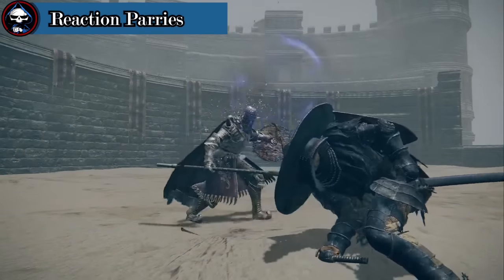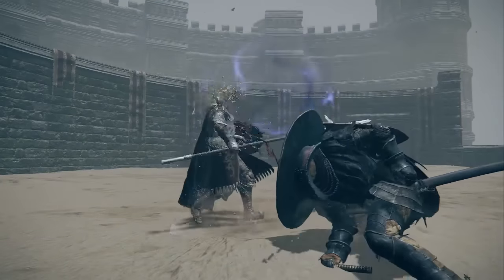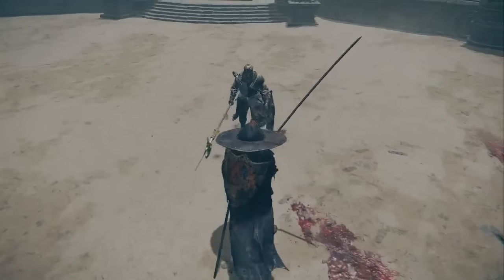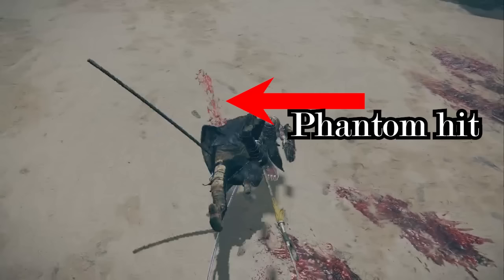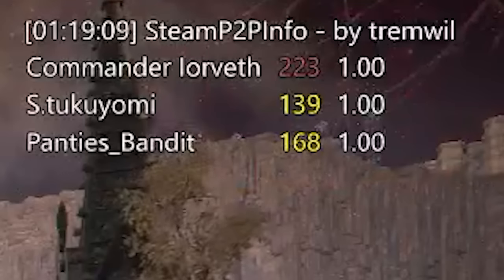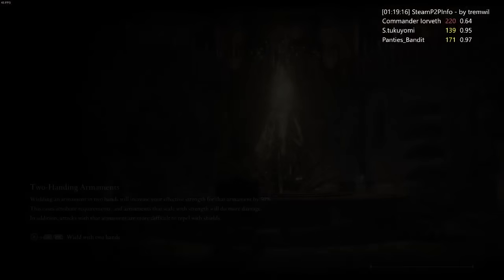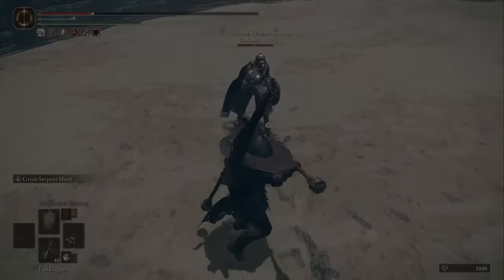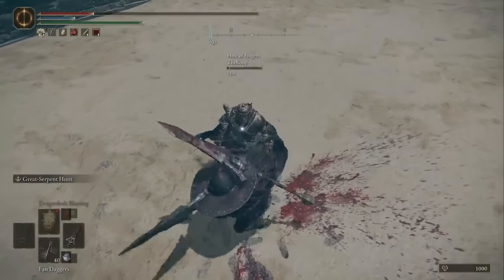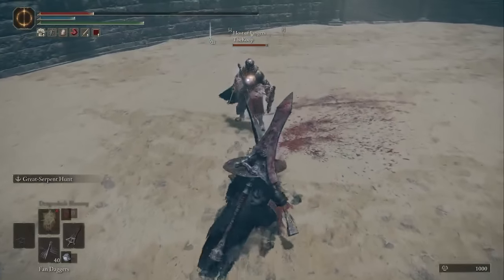Trying to raw parry an attack without any data on the latency that you have to your opponent is an easy way to get yourself killed. A partial parry will occur if the attempt was either too early or too late, but trying to figure out whether your parry was early or late can be hard to judge without other information. You can get a good read on your connection with someone by timing how long it takes between missing an attack and when a phantom hit occurs. I use an app from Nexus Mods called Steam P2P Info, which reads my connection to my opponent and tells me on an overlay what my latency to that opponent is. Some things are more reactable than others, and if you have a read on your connection to someone, they're pretty safe to go for. Reaction parries take a lot of practice, but even with all that practice, they just aren't that reliable.